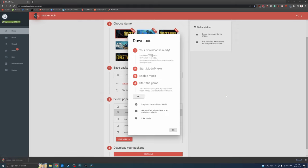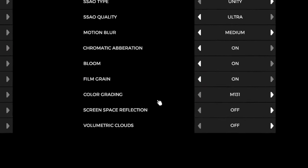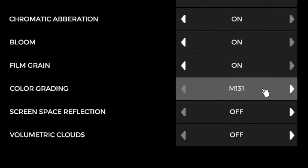The most common questions I get are: can you do this in creative mode? Yes, you can do this in any mode that you want. Can you do this in multiplayer? Yes, you can. How do you make your screen so bright? Well, in the in-game settings in the graphics tab, I go over to color grading and I select M131.